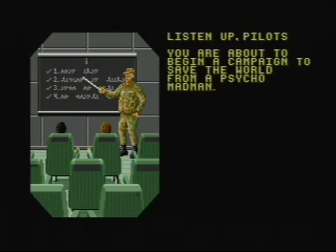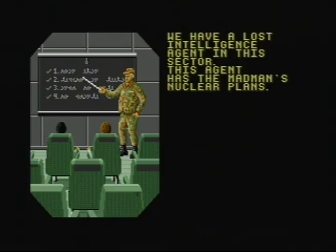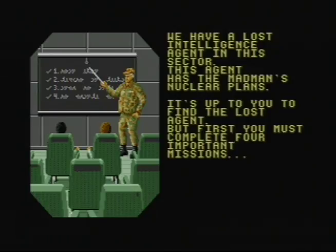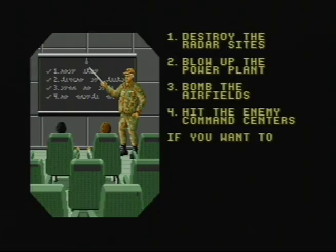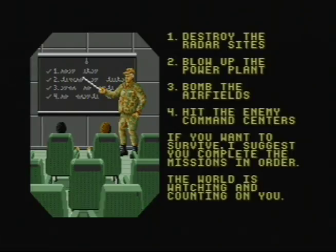Listen up, pilots. You're about to begin a campaign to save the world from a psycho madman. Unless you stop this madman, he will start World War III — or even worse. That's some deep plot right there. We have a Lost Intelligence Agent in this sector. His agent has the madman's nuclear plans. It's up to you to find the Lost Agent. But first, you must destroy radar sites, blow up the power plant, bomb the airfields. If you want to survive, complete missions in order.